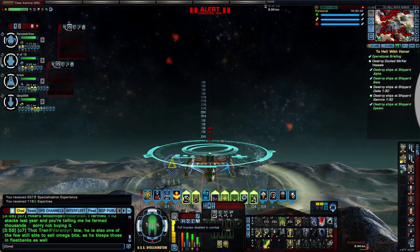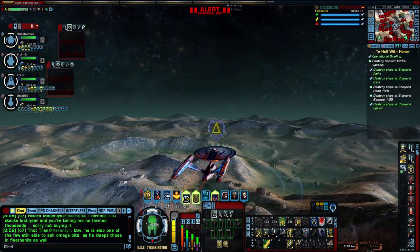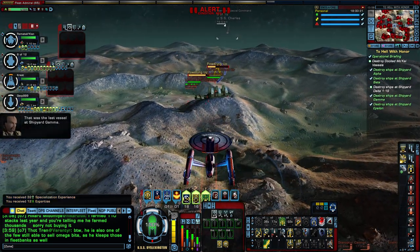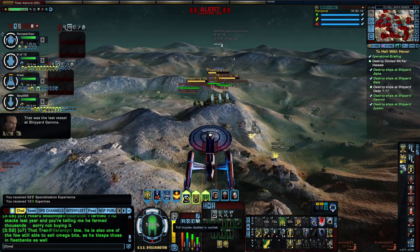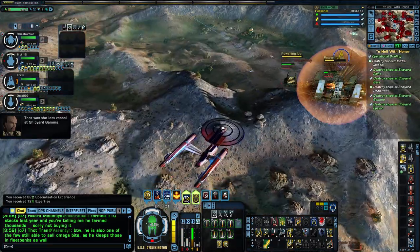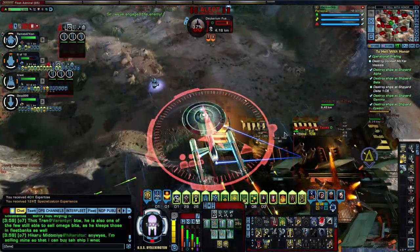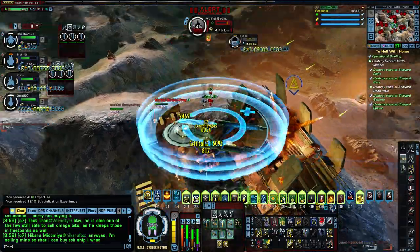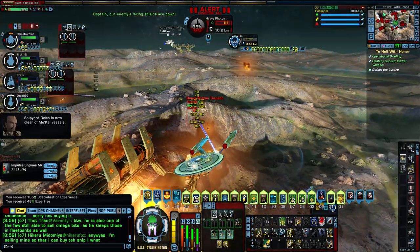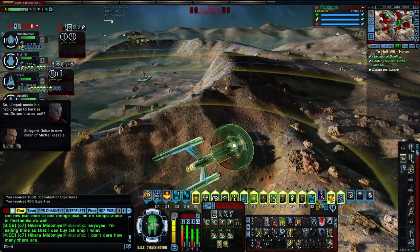My full impulse is completely gone and I won't be able to get there in time, but the other players are probably suffering the same problem. One player went up high enough — you can try to go up high to avoid some of the turrets. I forgot to change my active traits back to space traits, but it doesn't matter on normal difficulty.